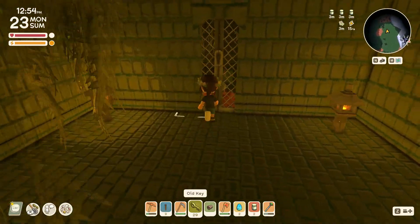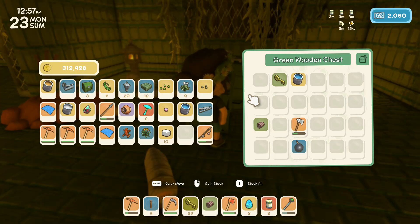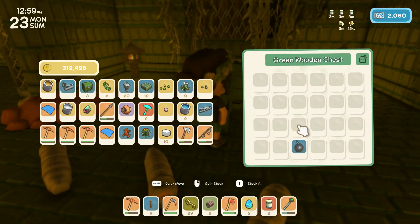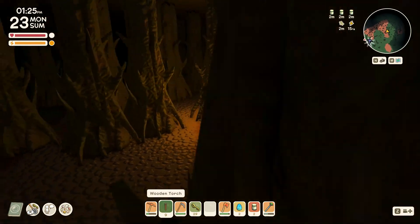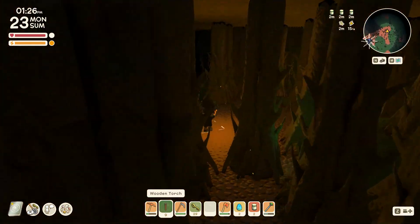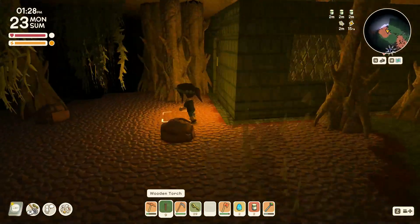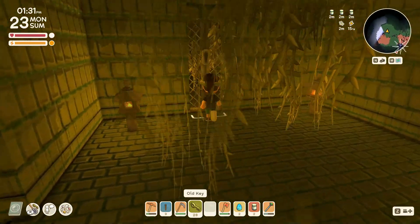There are yucky grubs in here. Nothing too exciting — we got some blue paint and an iron axe. Can I use that even though I don't have the higher license for it? I don't have the recipe for it so I can't make it, but I think I can still use it, which will be good.